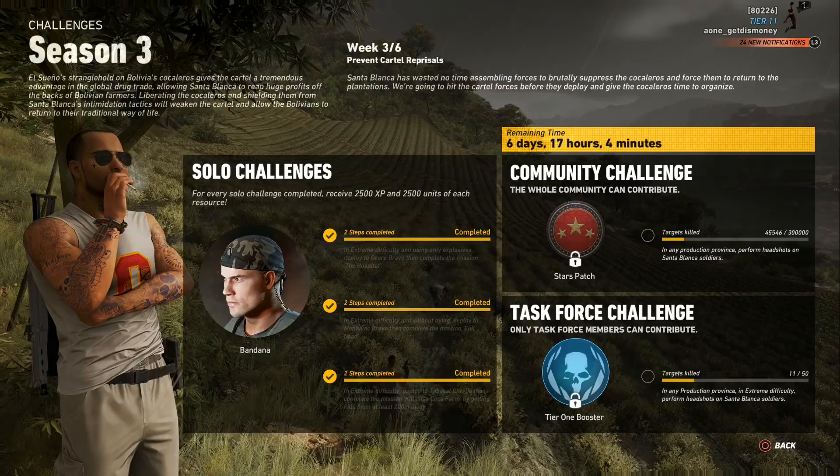For the task force challenge you're going to have to go to any production province, keep your difficulty on extreme, and get 50 headshots on Santa Blanca soldiers. You're also going to have to do the same thing for the community challenge — get headshots on Santa Blanca soldiers in any production province. For the PS4 we're going to have to get a total of 300,000 headshots. The method I'm about to show you for the task force challenge you can also use for this week's community challenge.